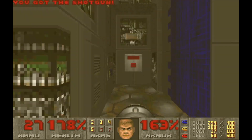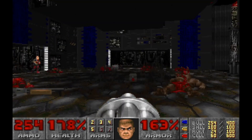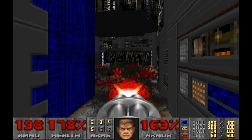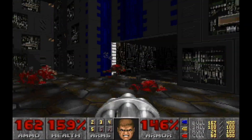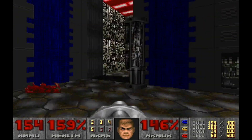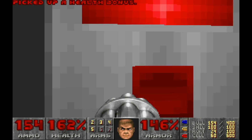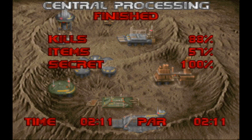This room — wander off here, fire off a few rockets. There's one more spectre. Didn't need to worry about that room opening, but that's Central Processing. The computer map room is not considered a secret, so therefore we got 100% secrets as well.